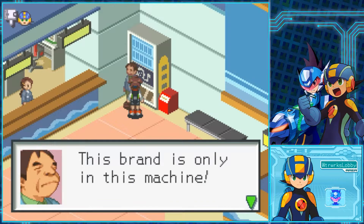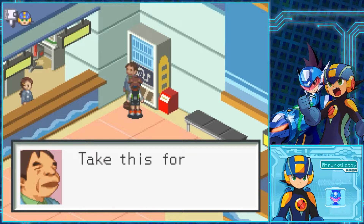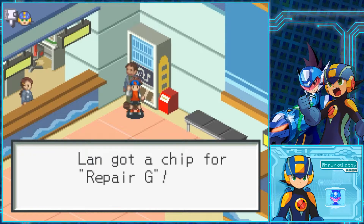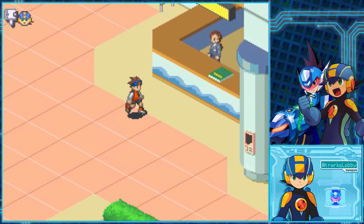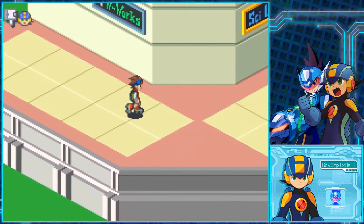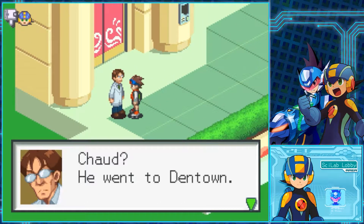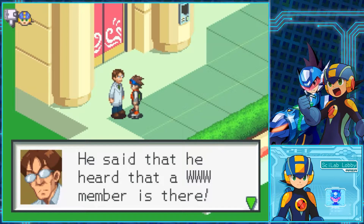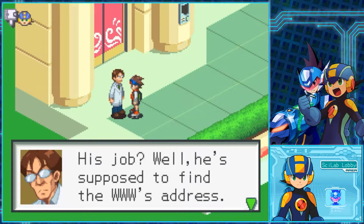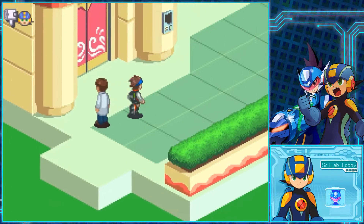The reward is a Repair G, which isn't the most useful — though I think it may be used in a program advance. Then we get some story context: Chod went to Dentown. He said he heard of World 3 members there and his job is to find World 3's address, which is why he's looking for members.